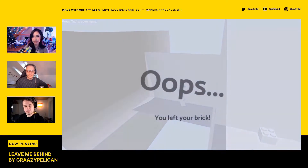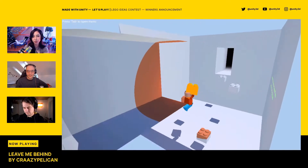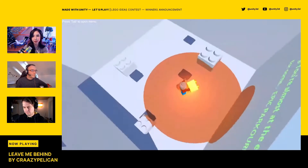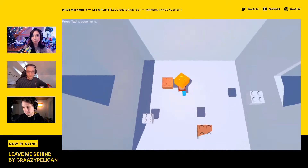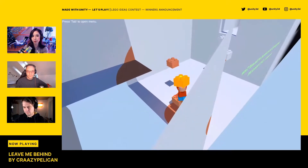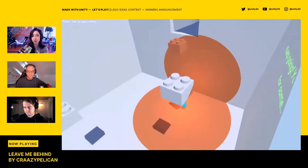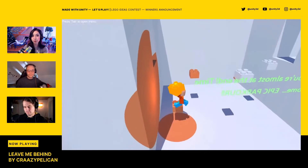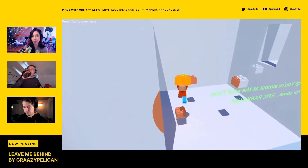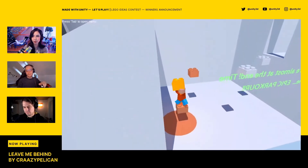Somebody asked in chat what shader they used to get this very unique color, which is so far from what you usually associate with Lego. Lego has very specific color palettes, and when you see those colors, even without Lego pieces associated, you associate them to the brand. So for me, this is such a far departure — a really beautiful artistic license being taken here with the Lego brand. If you're in chat, let us know, we would love to know.